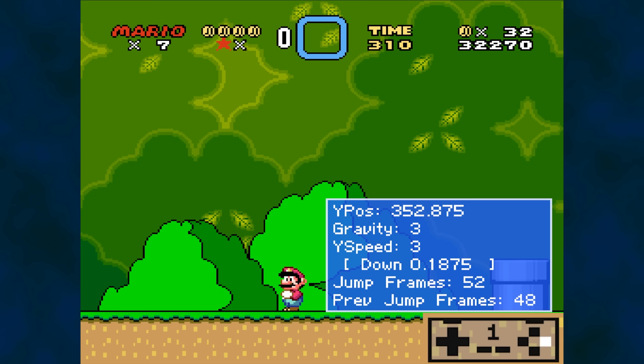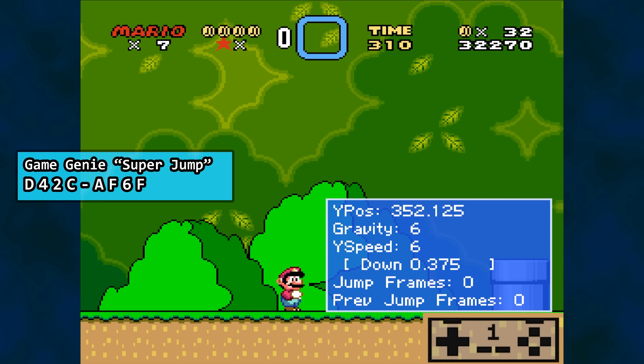With that crash course on Mario World jumping from a standstill out of the way, let's return to the Game Genie. We'll apply the Super Jump code that changes our jump gravity constant from 3 to 2. Gravity with no button pressed is still 6, however when I press jump, gravity is now 2, and therefore lets us reach a higher peak.